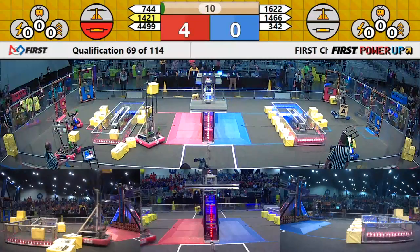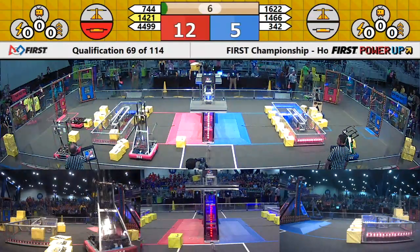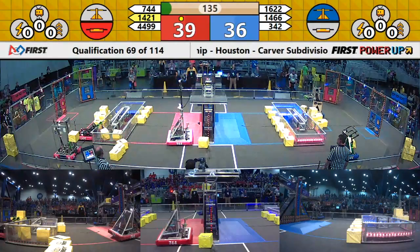Red Alliance takes their switch. 7-4-4. Shark Attack tries to put a cube up there on the scale. 3-42 for the Blue Alliance. Burning Magneto shows us how to do it there in the auto phase.